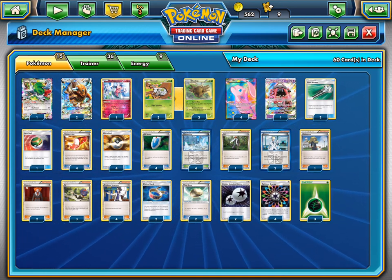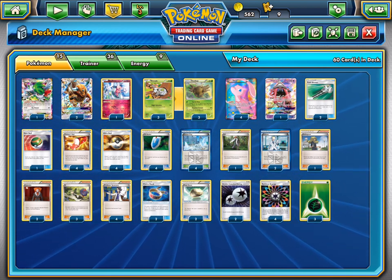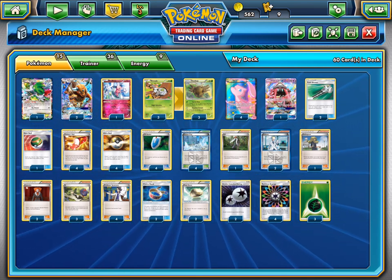Hey guys, welcome back to Bulbasaur Bros TCG. Today we are going to profile and battle with our powerhouse Mew deck that features Mew and Shedinja from Roaring Skies. So let's get profiling.